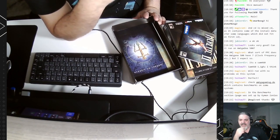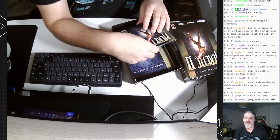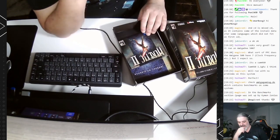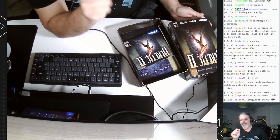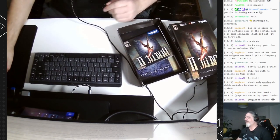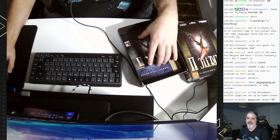MagicSN says check AmigaGaming.de which contains benchmarks on some systems — in the benchmark section set up by Kim Monzonias. Let's see how we can install it. As I said earlier, I am cheating a little bit because my X5000 doesn't have a CD-ROM, so what I did was create images from the CD-ROMs. On my system I have the folder for the Heretic 2 ISOs.